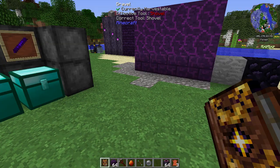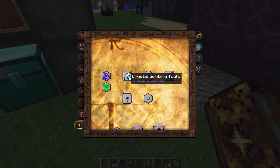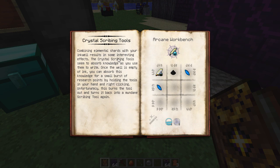Crystal Scribing Tools - combining elemental shards with your inkwell creates interesting effects. The crystal scribing tools absorb knowledge as you use them to write. Once the well is empty of ink, you can absorb the knowledge for a small burst of research points by right-clicking while holding the tools - though this burns them out and turns them back to mundane. To re-use them, just re-infuse with more dye or inkwell and two shards of any type, which is quite a nice little addition.